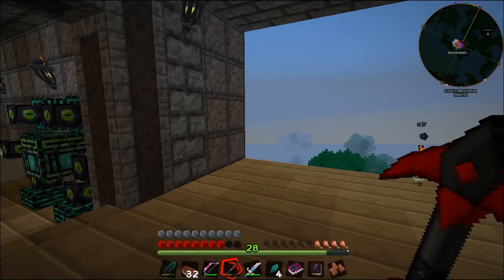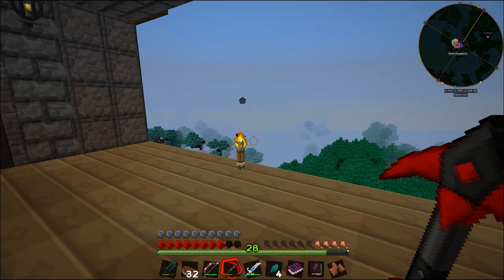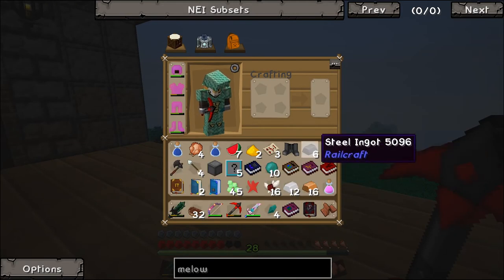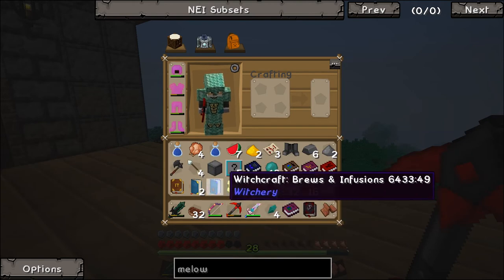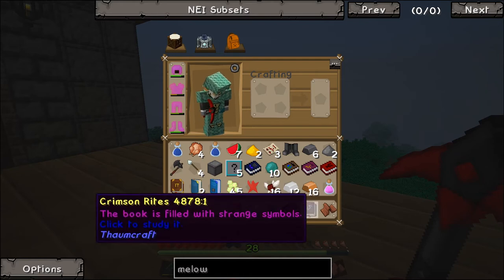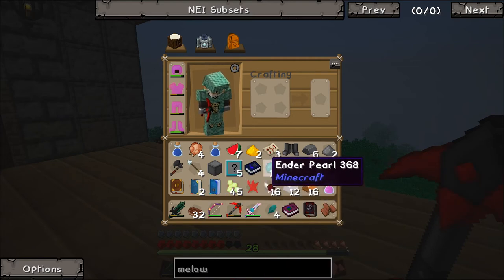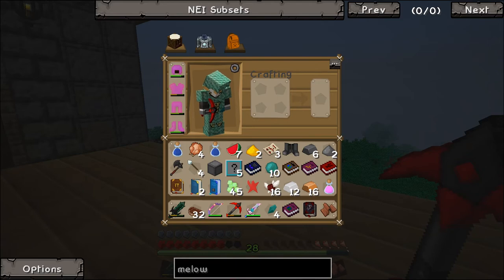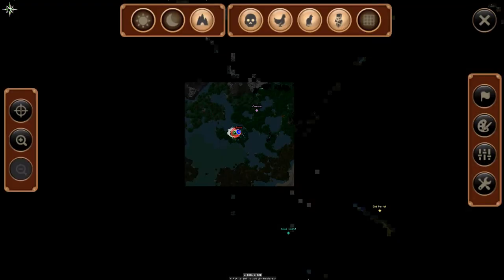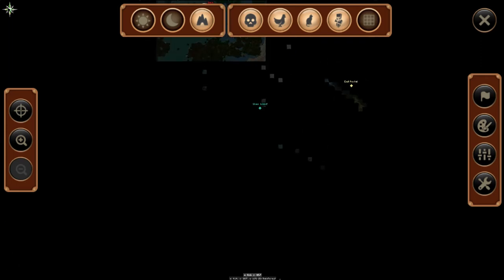Okay guys I'm back after a ridiculously long search - over half an hour looking for a freaking melon. I finally found some along with a bunch of other stuff: a steel block, a whole heap of books from Witchery, some dimlets, a witch's brew, about six new villages. I was over 2,000 blocks away - way the crap down here - and I found one melon. One freaking melon 2,000 blocks south of my base.